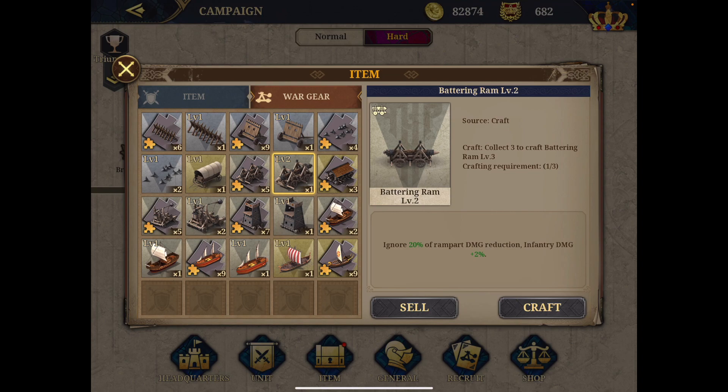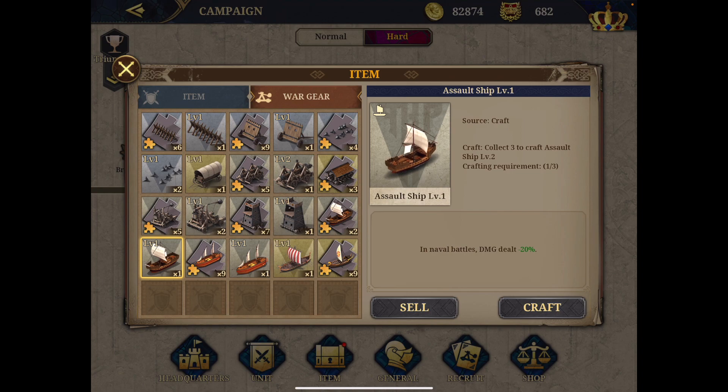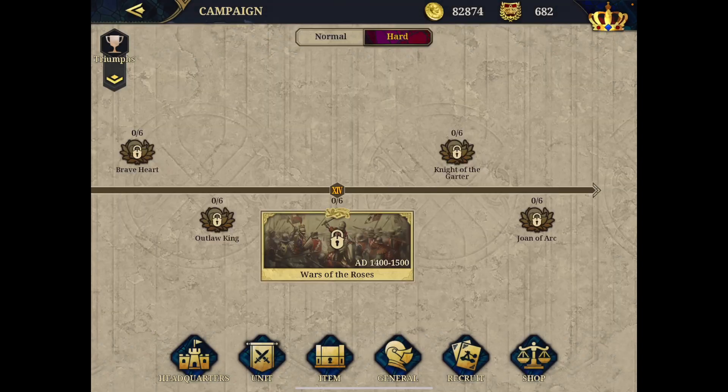Similarly, you have gears against cavalry, range, and infantry unit types. And then you have ships — without ships you cannot go to sea. The basic transport ship, which is free, gives you just transport capability. But then you have assault ships, caravans, and the Viking longship — which is free if you pre-registered in the game.